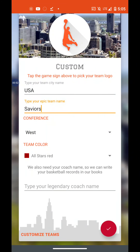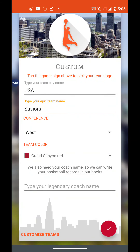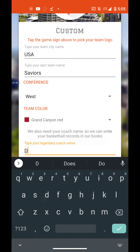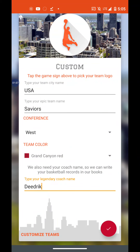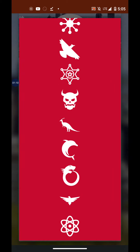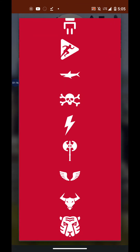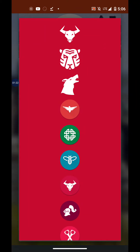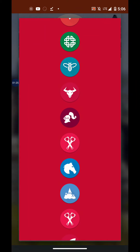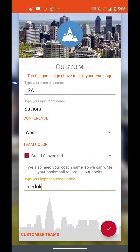I pick West. Our team color is going to be Grand Canyon Red. The main coach name: Dietrich. Now our logo — let's pick something calm and relaxing, because this is ASMR to begin with. We're gonna start. Our logo is going to be these beautiful mountains.